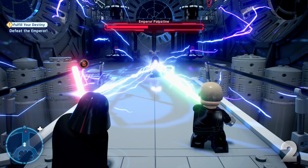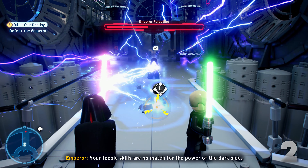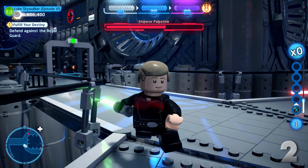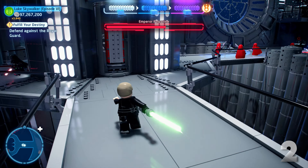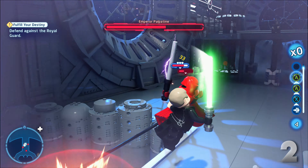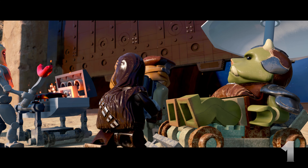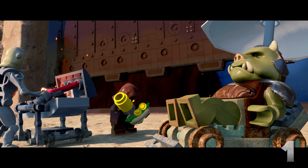Palpatine is essentially fought through quick time events — you fight some Imperial guards, do a quick time event, rinse and repeat. So this boss fight really feels more like a fight against the Imperial guards rather than directly against Palpatine, and it would have been nice to engage with him a bit more. But it's a very cinematic fight. In free play there are also a couple of back areas in this level that offer some minikits outside the standard boss arena. Overall I'm putting Fulfill Your Destiny at number 2.